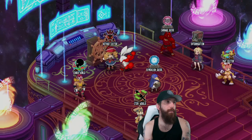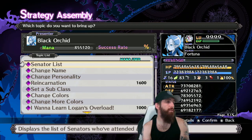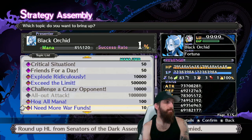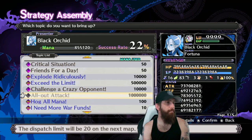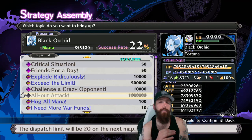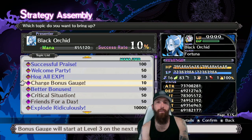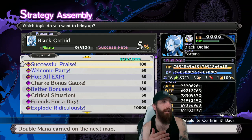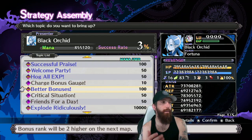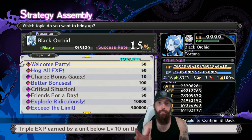Another prerequisite is to go to the Strategy Assembly and pass two bills in order. First, pass All-Out Attack — it costs 1 million mana and sets your dispatch limit to 20, which is crucial. Then pass Charge the Bonus Gauge, which is only 10 mana. Do All-Out Attack first, because if you fight to pass it, you'll use up Charge the Bonus Gauge and have to redo it.